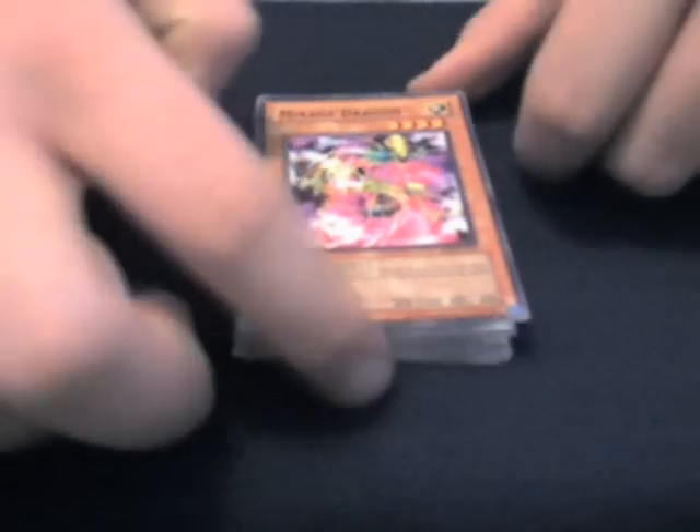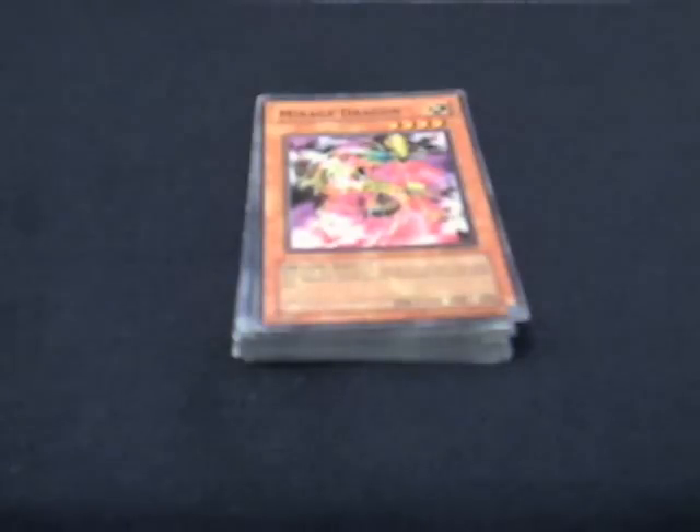One Mirage Dragon, 1,600 attack. During the battle phase, my opponent cannot activate traps while this guy is face-up. That's good to protect any of my monsters, because almost all my monsters are dragons. And it's just another dragon for Five-Headed Dragon. A lot of the dragons that don't go to the Armed Dragon chain I use for Five-Headed Dragon.